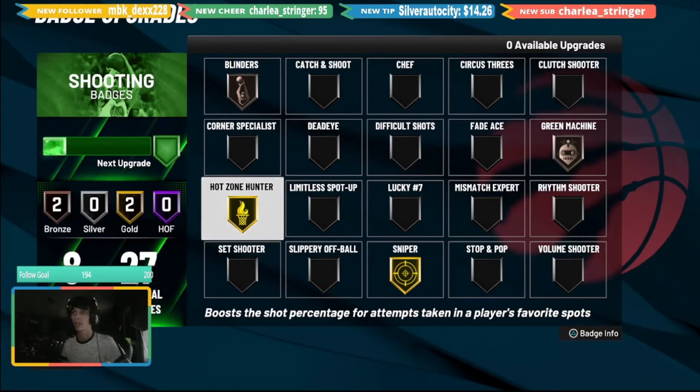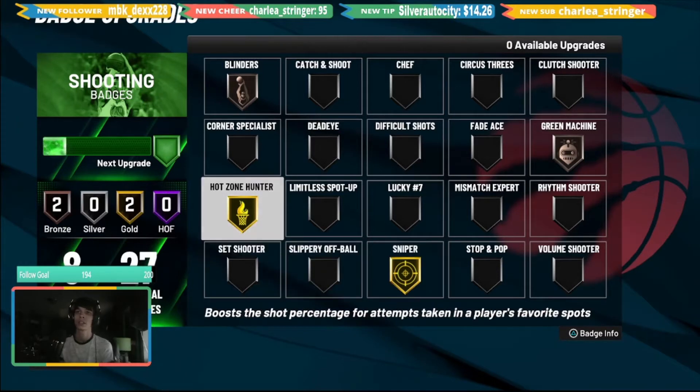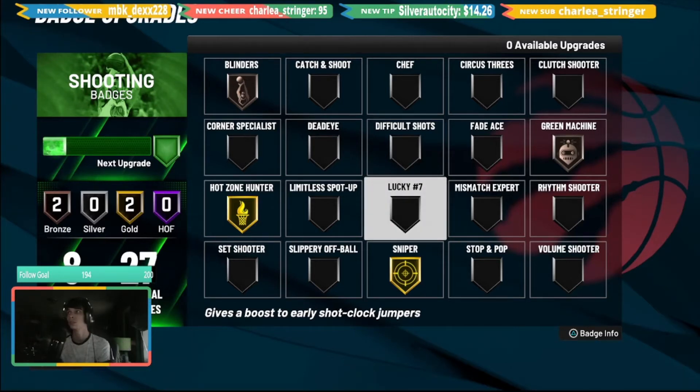The second badge is Sniper, which exaggerates the impact of good and poor shot timing. Put on Sniper and you will make a lot more whites as a low three-point shooter — even with a 53 three-point rating. I personally have a two-way slashing playmaker with a jump shot boost that goes up to a 70. I put on Gold Sniper and I started making whites consistently. Combined with Hot Zone Hunter, it makes you shoot amazingly.